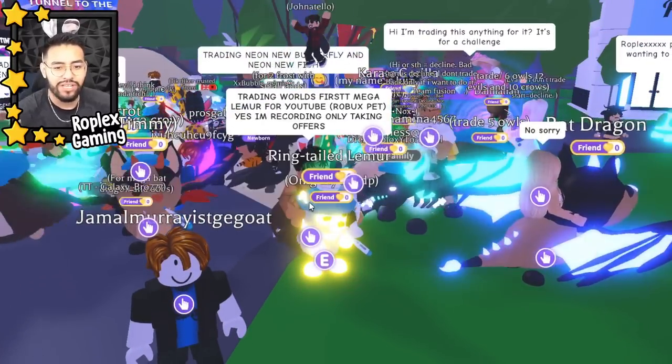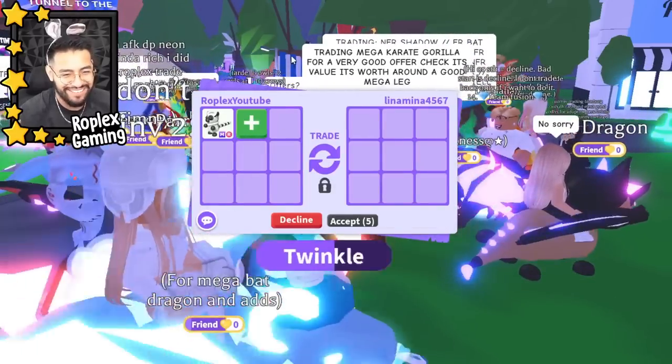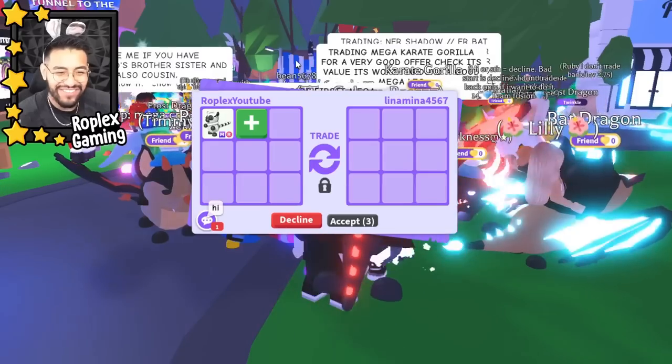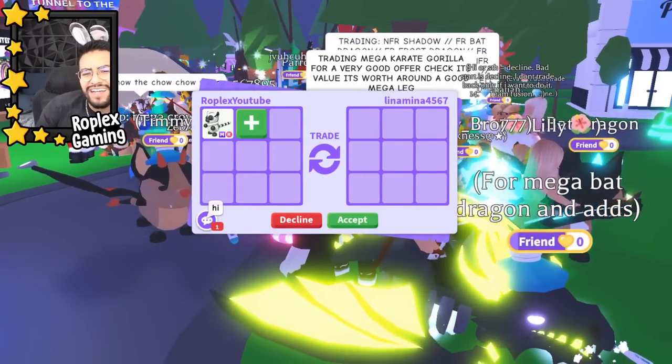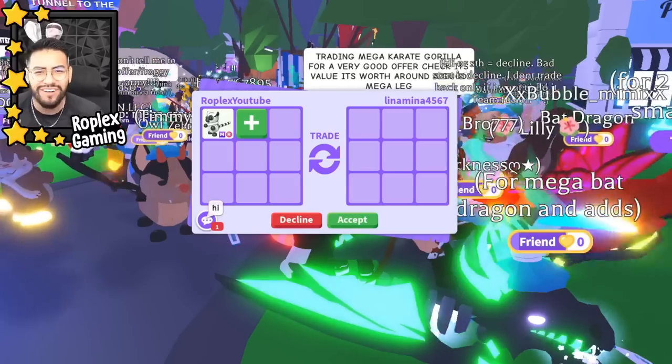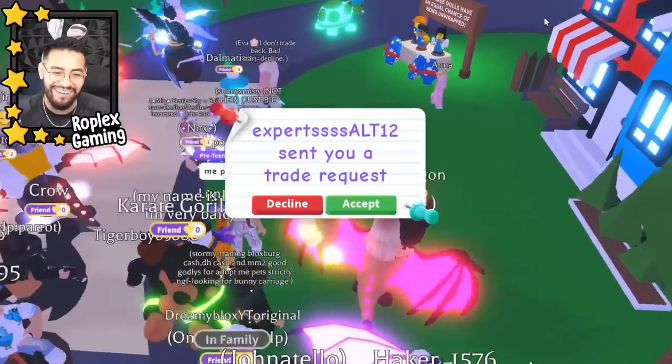We've already traded Coconut Darius, already traded Jamal. Lena Mina we have not traded — hopefully she puts up something good. She's saying hi, we'll give her a couple of seconds to find a good offer.